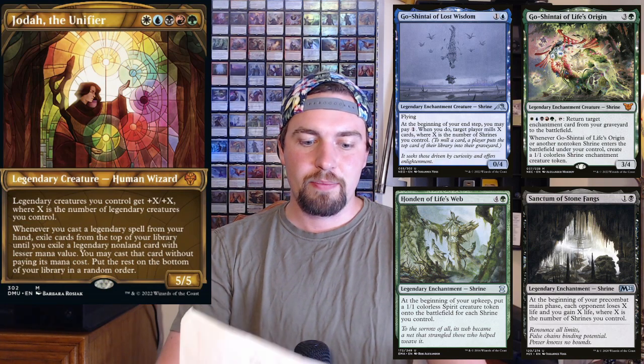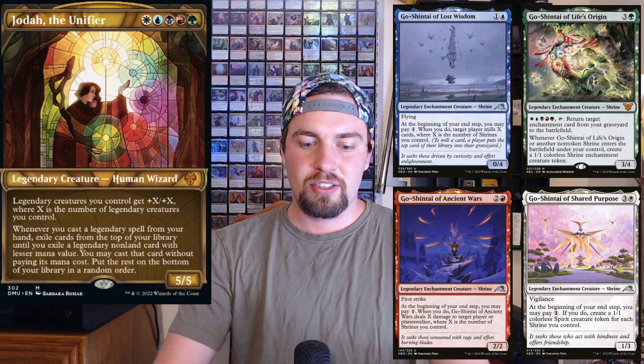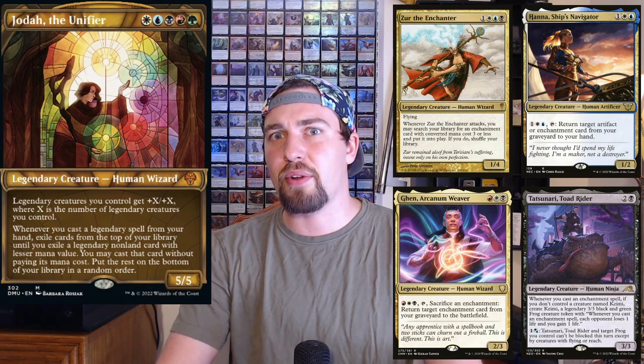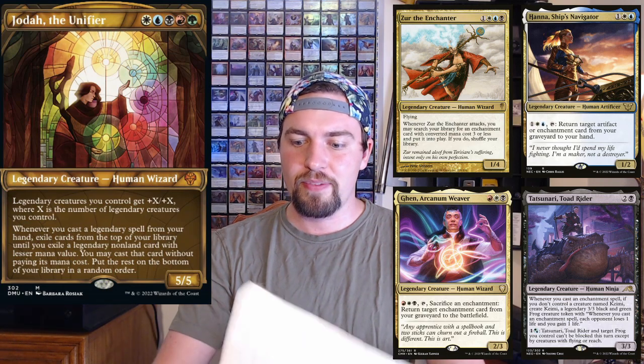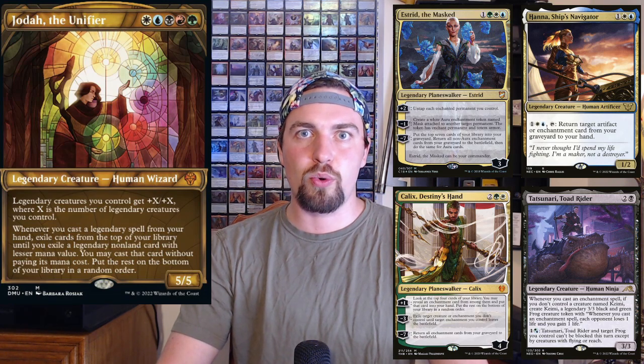Next up is Shrines — this is another good shrine commander. You can use Go-Shintai or Jota, because all the shrines are legendary, so every shrine you cast cascades and you keep cascading into more shrines. A lot of the shrines are legendary creatures that give buffs. Cards that synergize with shrines and are legendary include Sythis, Tuvasa — both legendary enchantresses — Zur to pull enchantments straight out of your deck, Ghen and Hana to recur from your graveyard, Tatsunari which also creates a legendary creature token, and Estrid and Calix as great planeswalkers for an enchantment build.